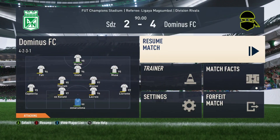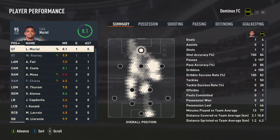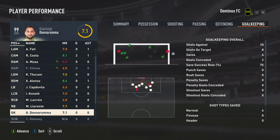Let's see Donnarumma — nice goal and he rage quit! Let's see Donnarumma's final stats: 7.1 rating, not bad — eight shots on target and six saves. Wow, decent!